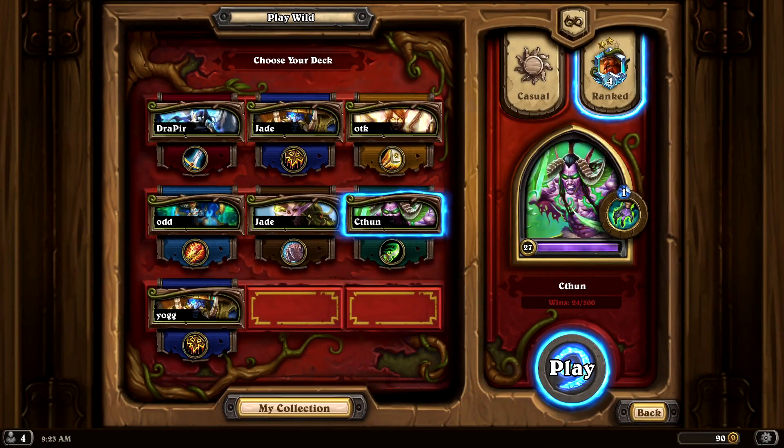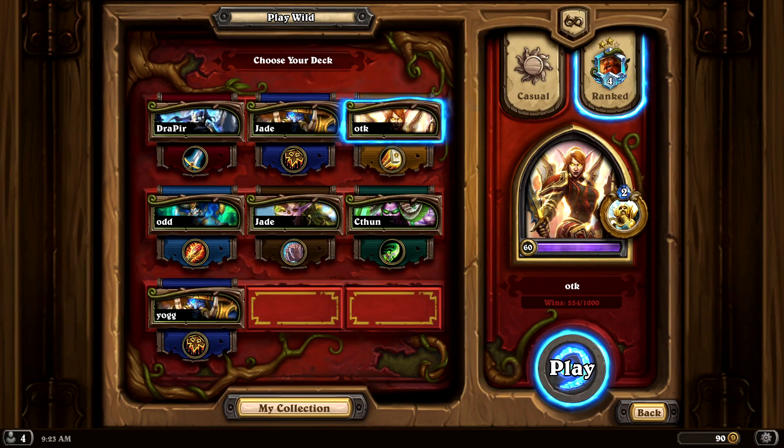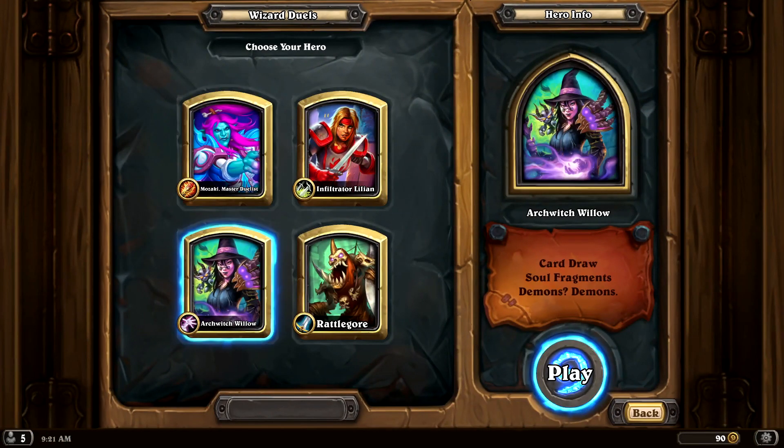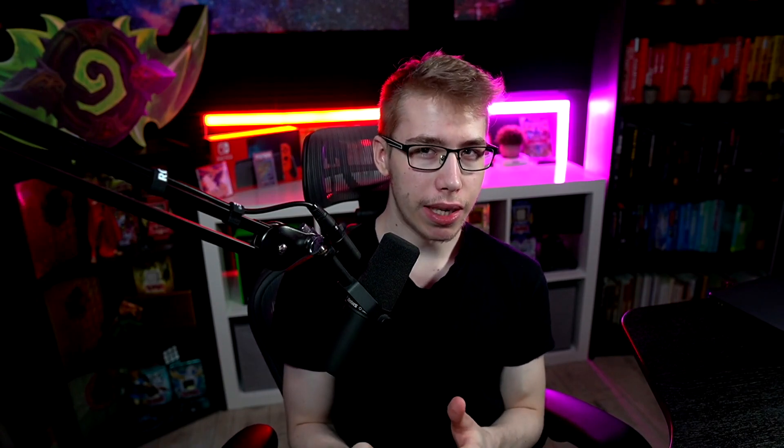Which then brings us to: which mode do you actually want to play? Do you want to play Wild and use every single card ever printed? Do you want to play Standard with only the newest cards? Do you want to play Duels — where you only need 15 cards and can use the exact same 15 cards over and over? Maybe you want to play Battlegrounds, which is free. If you want to spend like 2,000 gold on the Battlegrounds pass for advanced stats, don't bother — the advanced stats don't really help you. It does give you an additional hero to choose from at the start of the game, so it's kind of necessary.